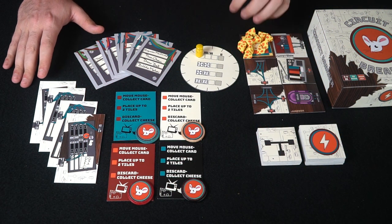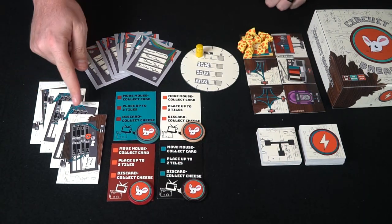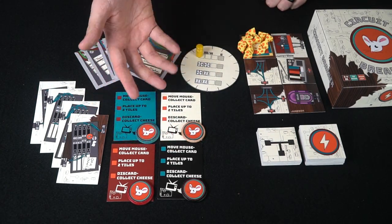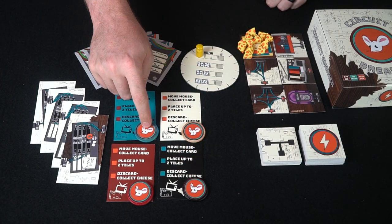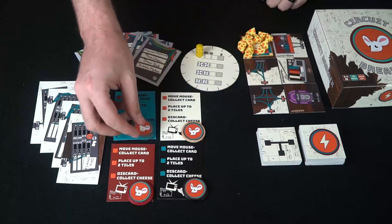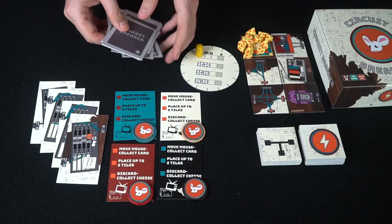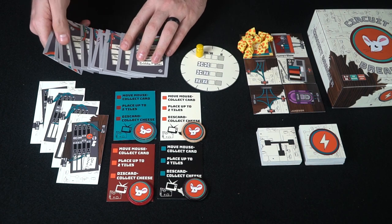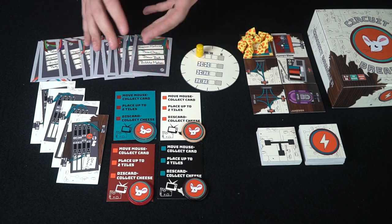Here we have the game Circuit Breaker and everything it includes. First you'll notice these four circuit breakers — one for each player — and the separate player reference cards. You'll also notice these little mice tokens, which you'll use to place on certain tiles and obtain them at the beginning of your turn. These cards over here are your objective cards — they'll be face down so no one knows your objectives, but they give you four different objectives per card.